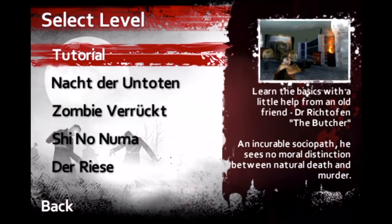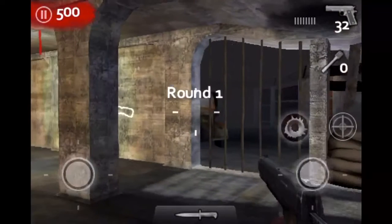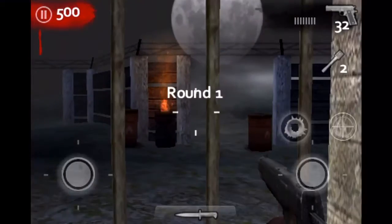They do include Nacht, Verrückt, Shi No Numa, and Der Riese. I don't know why they put Zombie Verrückt in it. But let's go ahead and check out Nacht - it's the easiest map to play. I'm going to showcase all four maps, and next episode I'm going to do Black Ops 1 Zombies, because I'm going to record right after this.